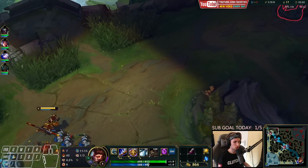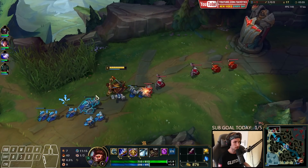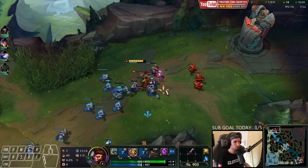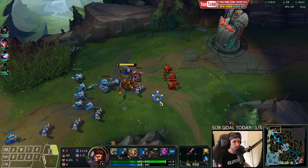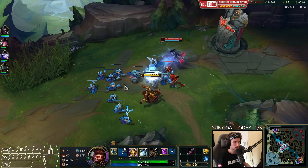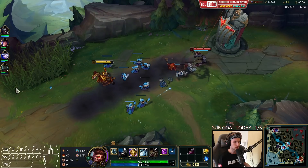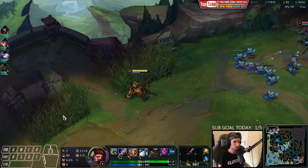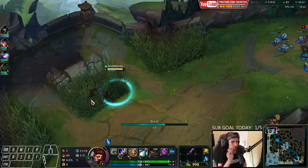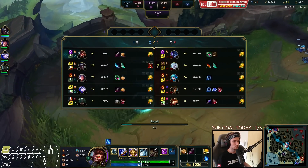Now we push it all the way in. We might have to reset the wave before we go back. The wave clear from Wukong is decent — it becomes really good when you get a few items. Now we go back to base. I'm very happy that Nocturne is actually not freezing, since the wave is too massive for him.